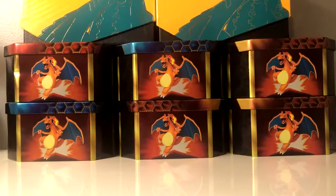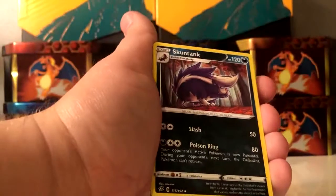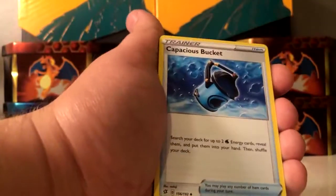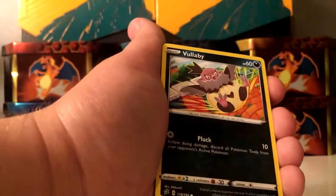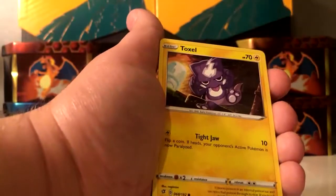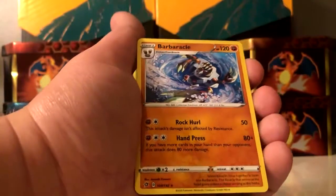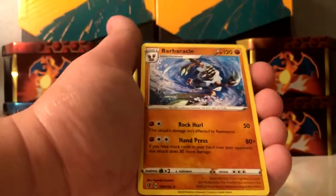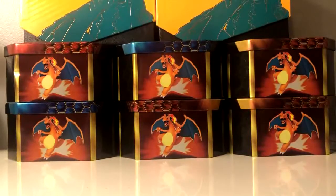Last pack of the booster box — can we get a white code, can we get anything? There's the code, enjoy all those 36 codes! Skuntank, Morpeko, Capacius Bucket, Honedge, Tympole, Vullaby, Galarian Corsola, Toxel — Oleana is the reverse supporter. And Barbaracle is the rare. That finishes up the booster box.